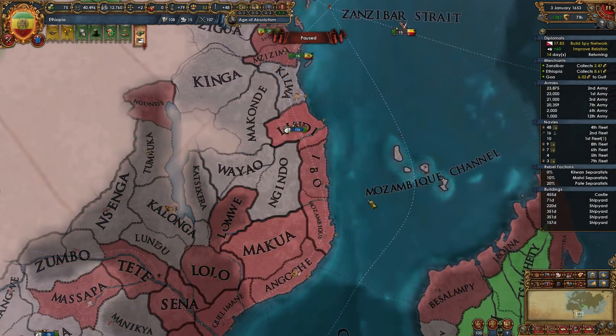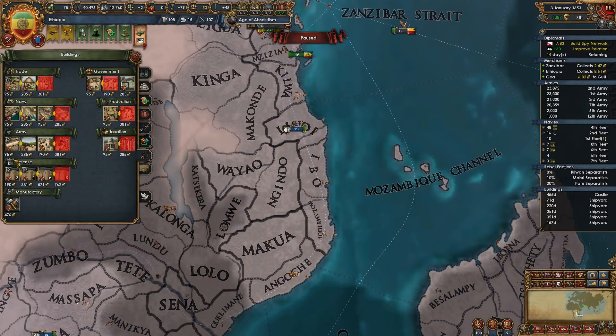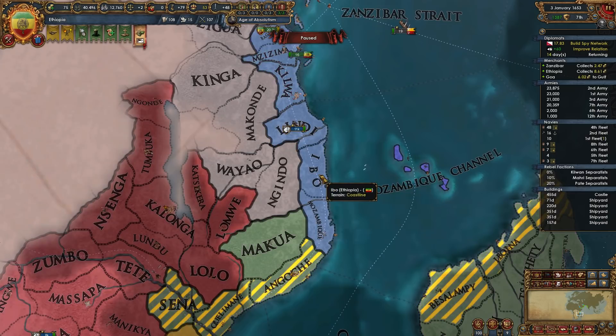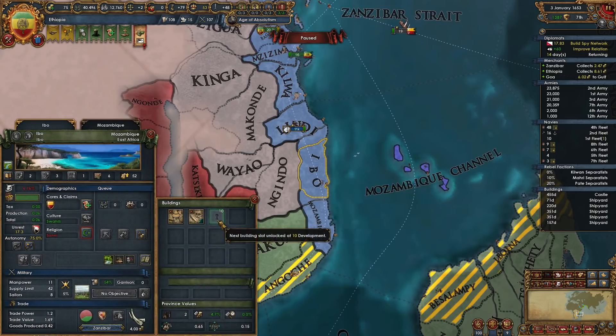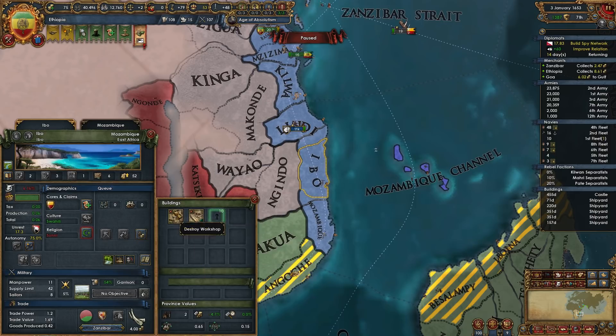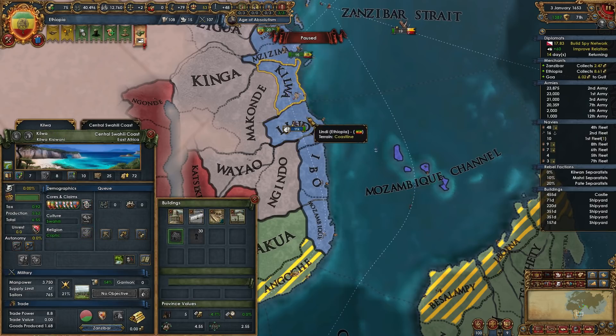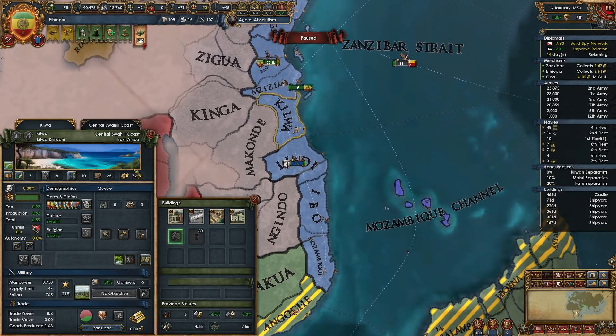Probably going to want another fort in this area as well, in Aibo. Aibo does not have enough building slots — it's got a shipyard and a workshop. I guess we don't have room for a fort there. If we build one in Aibo, Kilwa's not actually protected by zone of control — it won't have any devastation, but it's a pretty good development province, and I'd like to protect Kilwa.